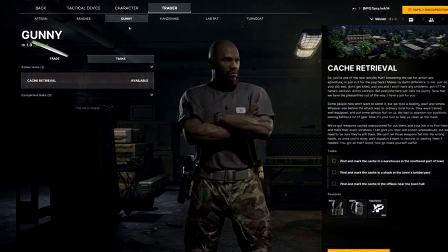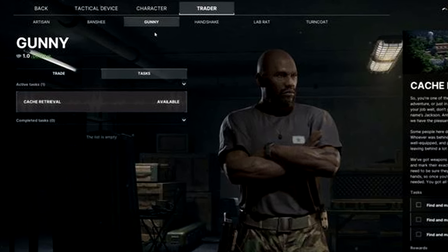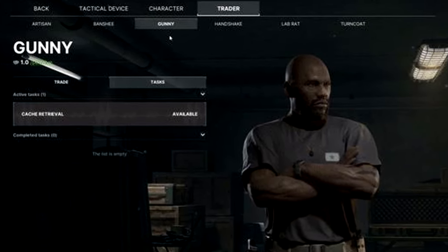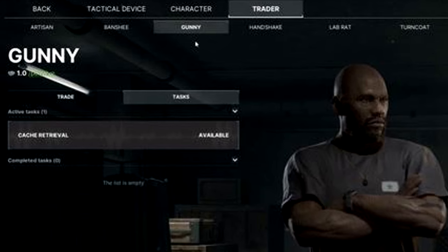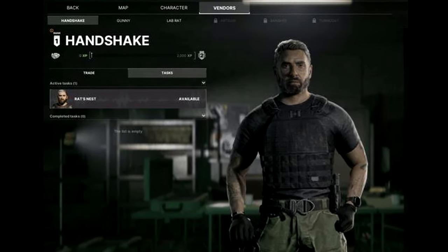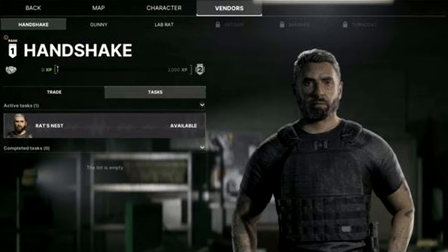This is a bit speculative, but I noticed that when they released the traders - all the names, images, UI, and menus - every trader until recently had a 'tactical device' tab that they've never clicked on. If the game is going toward a role-playing genre, I'm assuming that tab lines up with class roles like recon, medic, demolition, or door-kicker type stuff to separate squad roles. However, in the video released today showing the 'Rat's Nest' mission, tactical device isn't on the menu - so I'm not sure if it was removed or if we're just on a different screen.